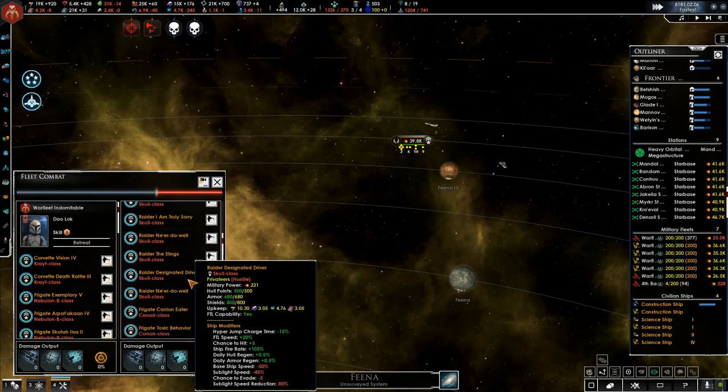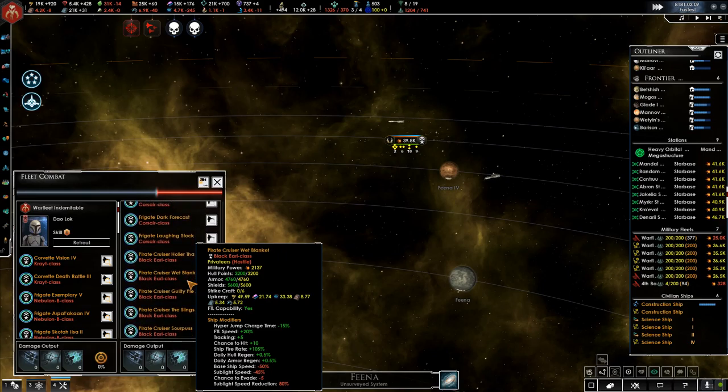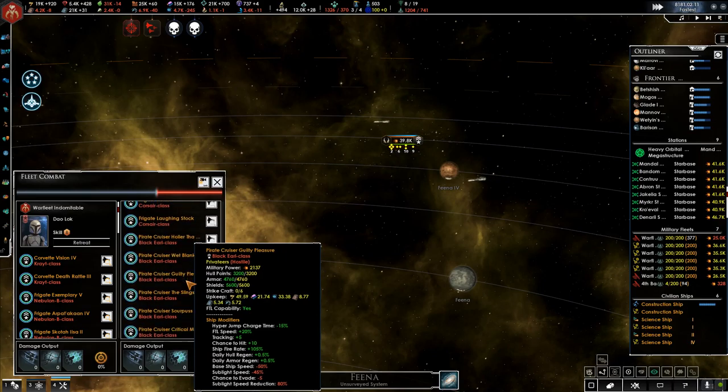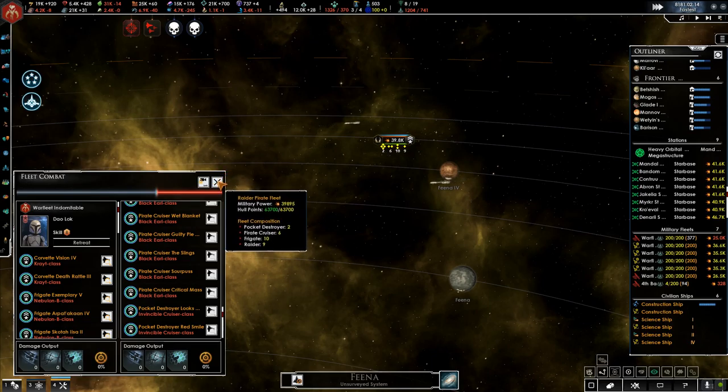Most of them are Skull class ships, Concierge classes, and Black Earl classes, with two pocket cruisers.